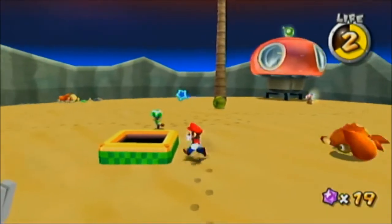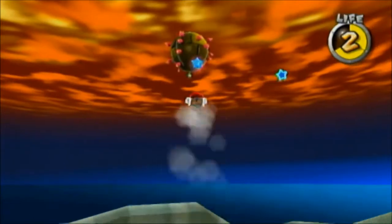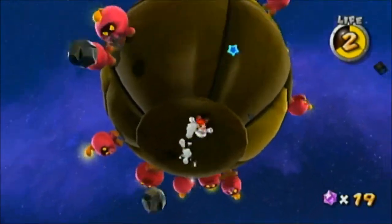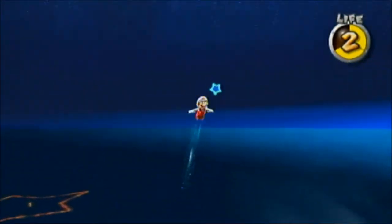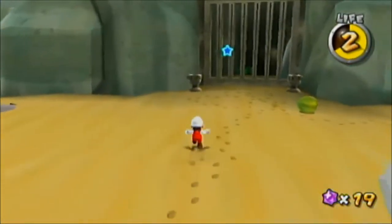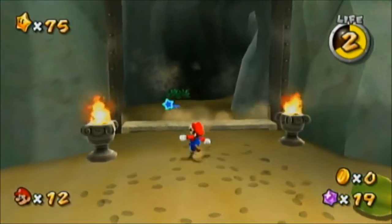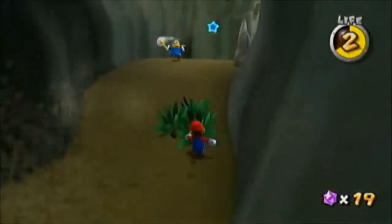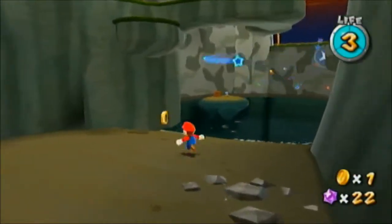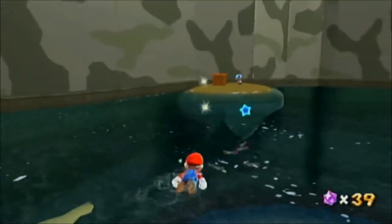There's a one-up up there but I think I have plenty of those. We're going to use the fire power-up to light these torches. You can unlock this gate and get in. Oh — coins! You can get one from defeating this wizard. Also the music changes when you come in here. Let's see — we go underground.